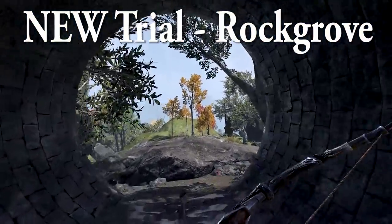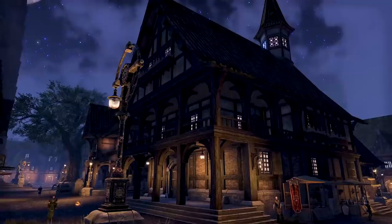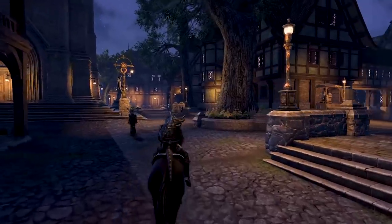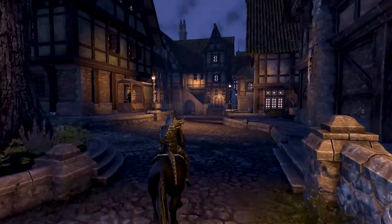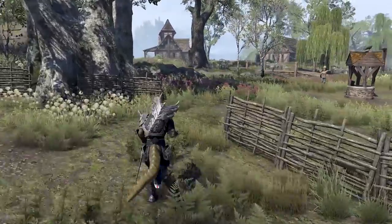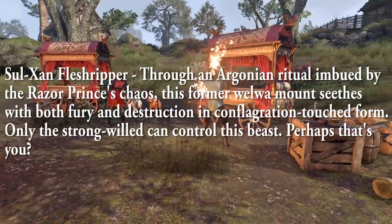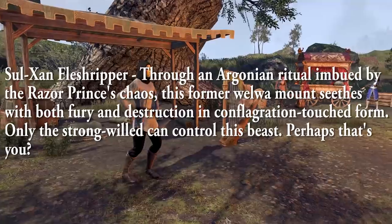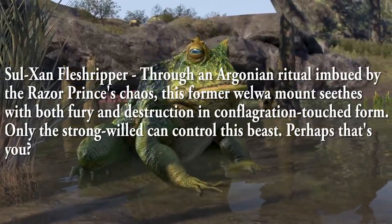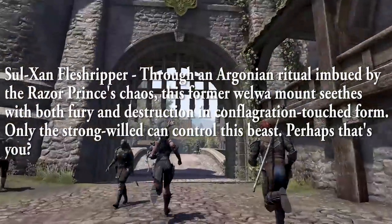The feedback from the end-game raiding community has been heard regarding the Trifecta — the Hard Mode Speedrun No-Death Reward. Unlike Kynes Aegis and like Sunspire, the Trifecta Reward is a mount called the Solzahn Fleshripper — an Argonian ritual creature imbued by the Razor Prince's chaos, mounted with both fury and destruction in conflagration-touched form. Only the strong-willed can control this beast. The mount is also classified as a heavyweight in your collections. The speedrun achievement, Rock River Sprinter, is 30 minutes as of the preview server, which starts when you first engage enemies rather than when entering the trial instance.